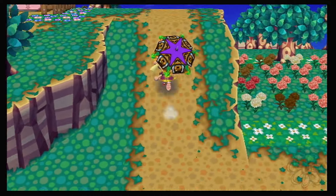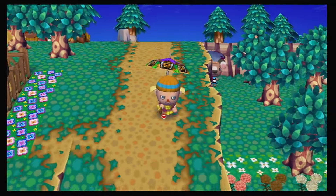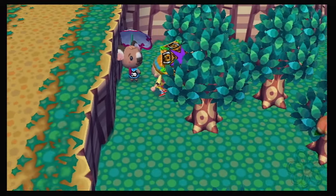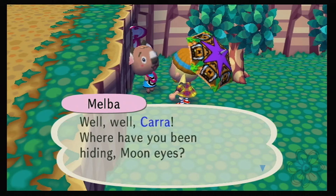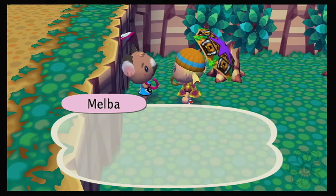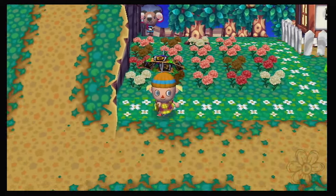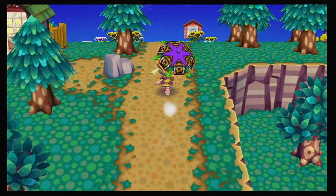Oh, there's Melba! She's got her parasol too — these villagers are setting a good example for us, telling us to get our parasol out. 'Well well, Kara, where have you been hiding? Have you been off on a trip, or were you avoiding me?' 'Neither of those! If nothing else, Kara, I'm happy to see that you're okay.' Thanks, Melba — that's so sweet!